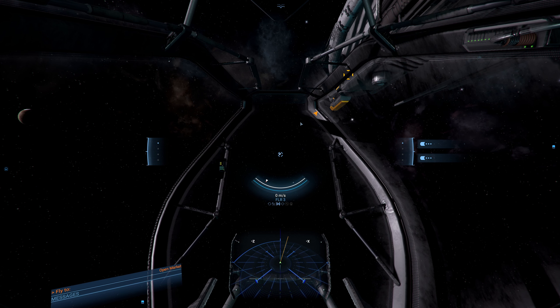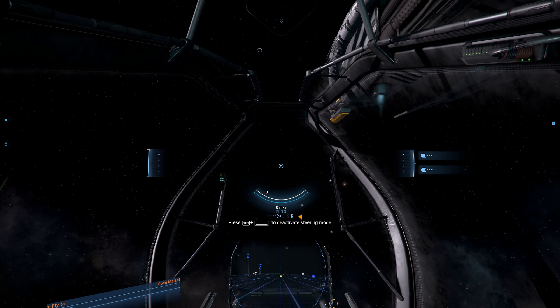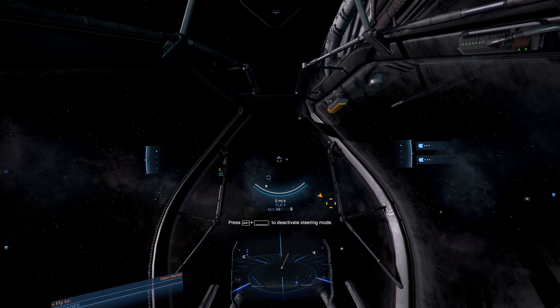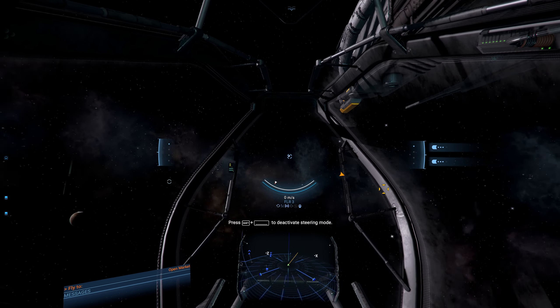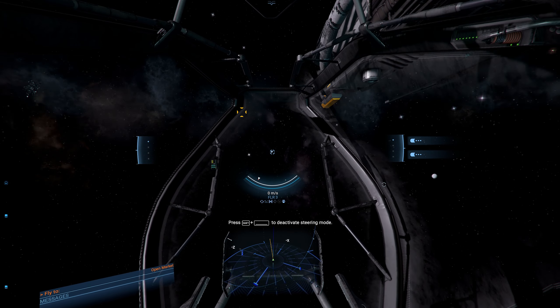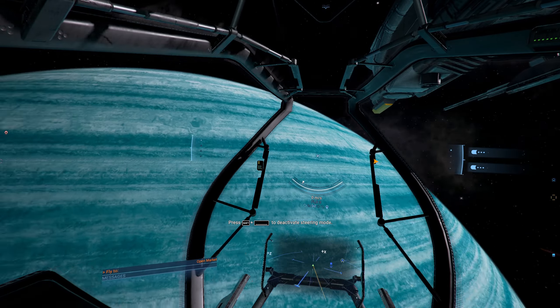As we fire, this little bar here fills up - this is your heat signature. When this reaches the end it will stop your weapon system from firing until the heat dissipates. Next we have the radar. The radar is aligned with your ship - you can see as we rotate up and down, side to side, the map also rotates on the same axis. If you've got guidance set, there's a little orange line guiding you to a point, and you'll also see the axis labels: minus Z, minus X, plus X, and plus Z.